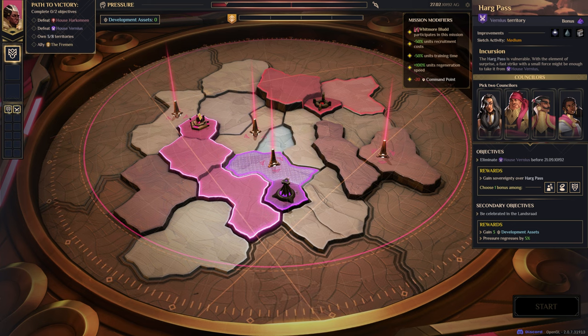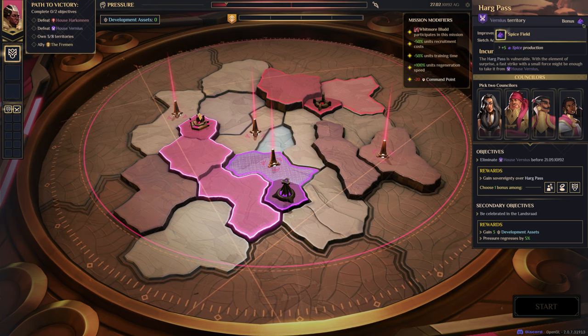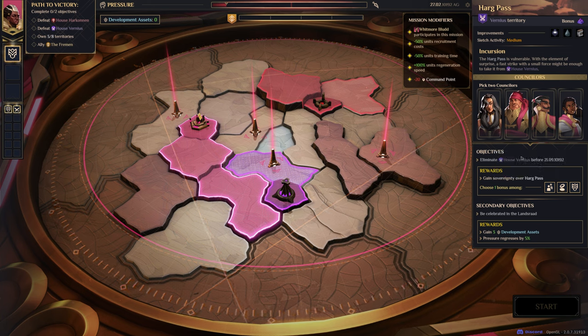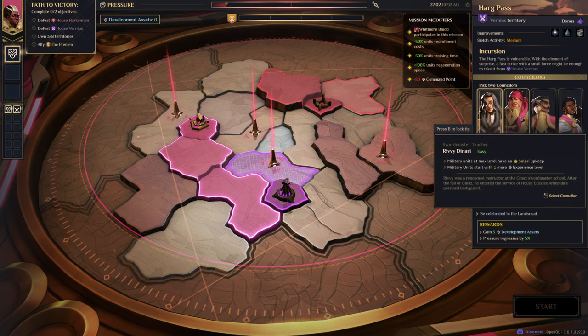Harg Pass is probably next so we can make our way towards House Vernious. This is going to be a Spicefield mission — we've already got this — so we'll probably go for 10% authority production. This is just that eliminate House Vernious campaign with lower command points.